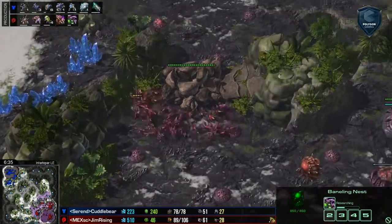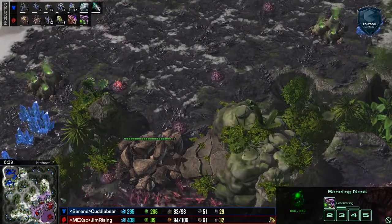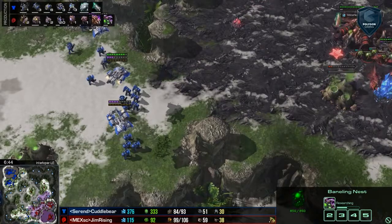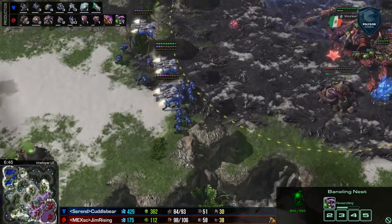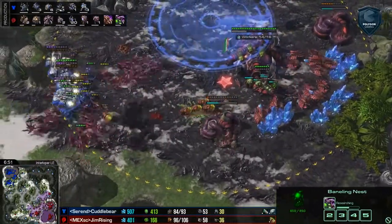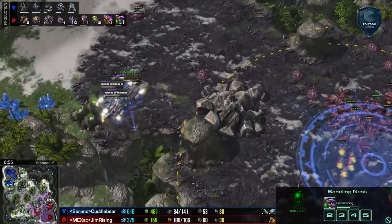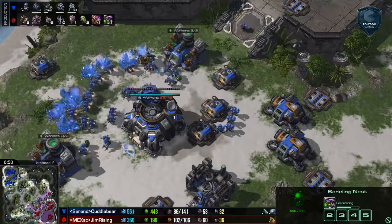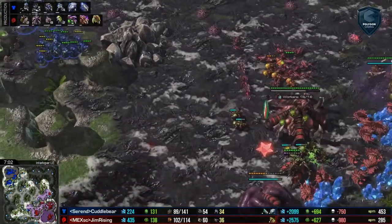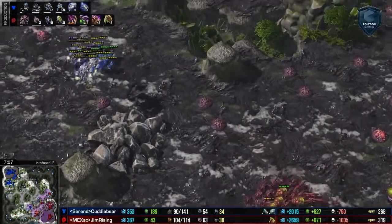We do see some amazing creep spread by Gem, so this is going to be a really easy four base cluster to defend. However, having this fourth base and trying to defend it over here does expose drop vulnerabilities here on the third base location. He's got lings and banelings there in position, and he's a little bit ahead on the army supply, but with three dropships he's got to be super careful — no run-bys or anything, which looks like Cuddle Bear would be ready for. Gem Rising choosing to stay more on his side of the map and just expand that creep spread.